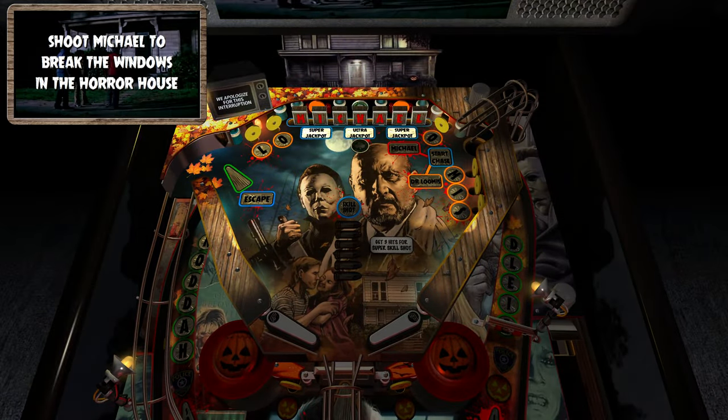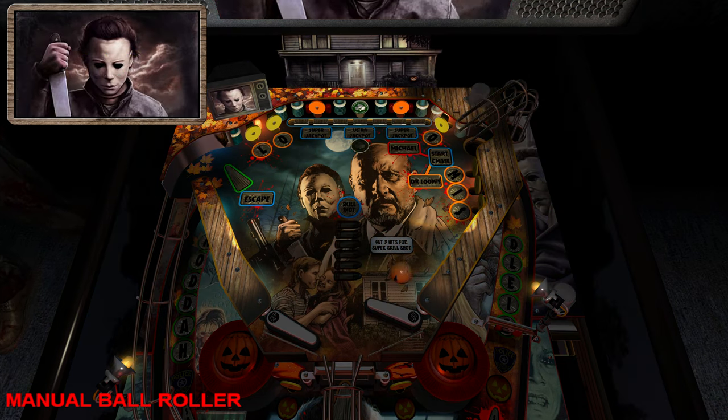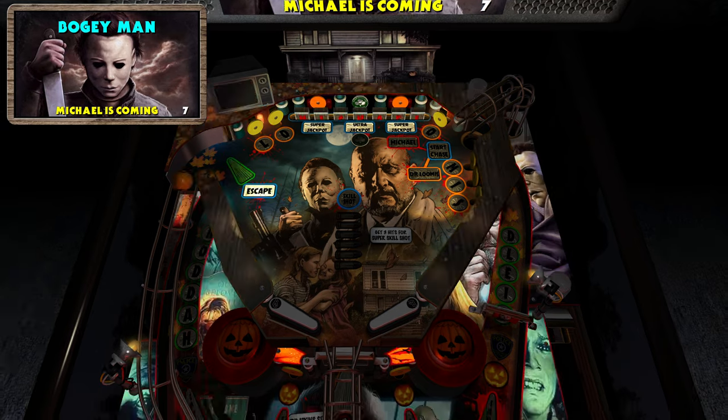Now Boogeyman — one of the modes that was not originally finished in Slam's only released version. I went in and did fixes and made it completable. All you have to do is hit all the Michael targets while staying in the upper playfield — if you fall out, the mode is instantly over. Once you hit all of them, the green arrow on the upper left tells you to escape, and if you make it out, you clear the mode.